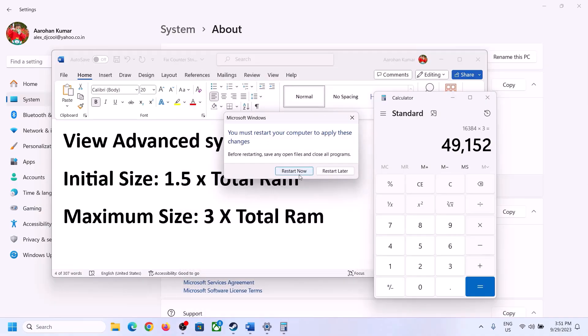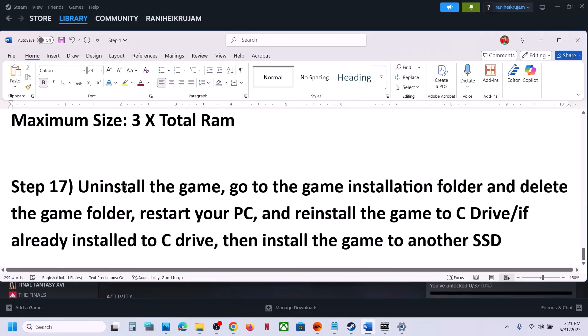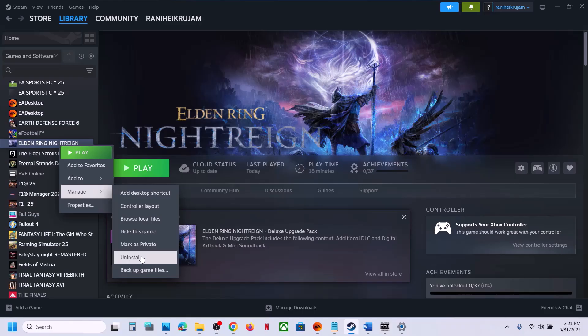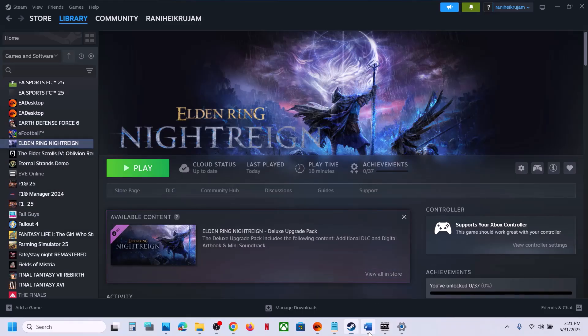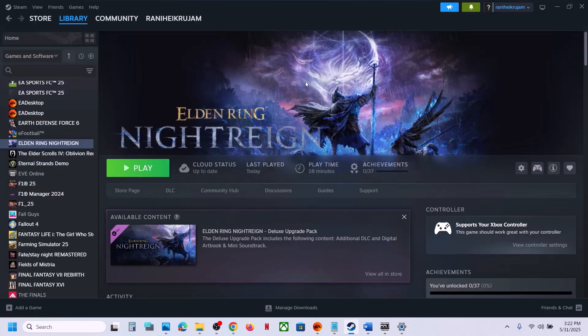The last step is to uninstall and reinstall the game to a different drive. If nothing is working, right-click the game, select Manage, click Uninstall. After uninstalling, go to the game installation folder and delete the game folder. Then reinstall the game — if it was on a different drive (D or E), try installing to the C drive. If it was already on C, try installing to another SSD. One of the steps shown in this video should help you run the game successfully. Thank you for your time — please like and subscribe.